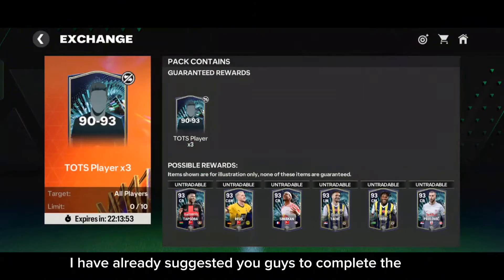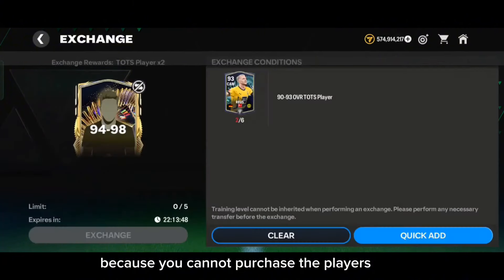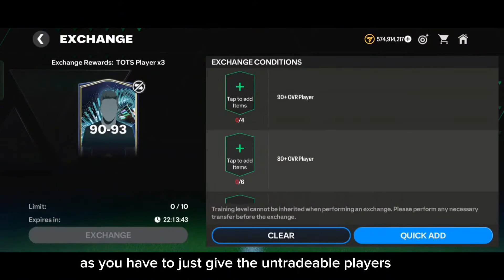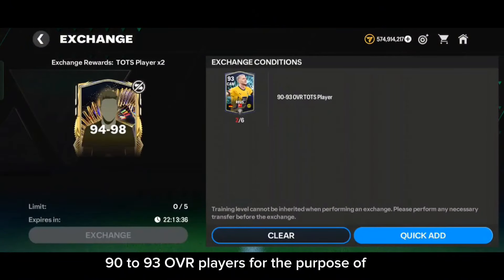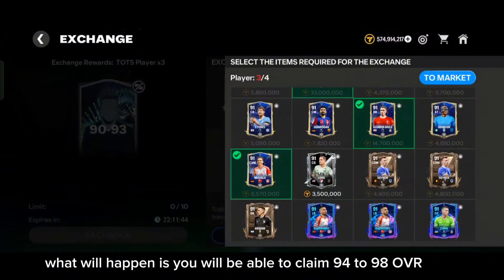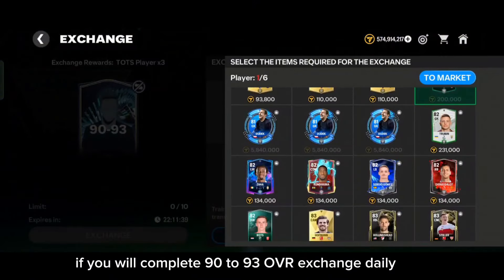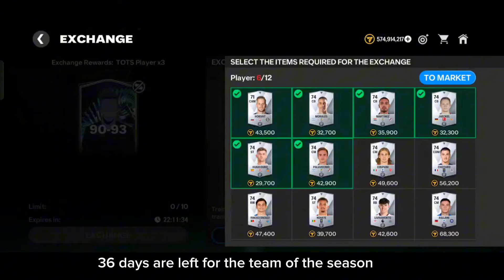Previously I suggested you guys to complete the 92-93 overall Team of the Season player exchange, because you cannot purchase those players from the market. You just have to queue untradable players into this exchange and claim 6x 92-93 overall players for the purpose of the 94-98 overall Team of the Season exchange.